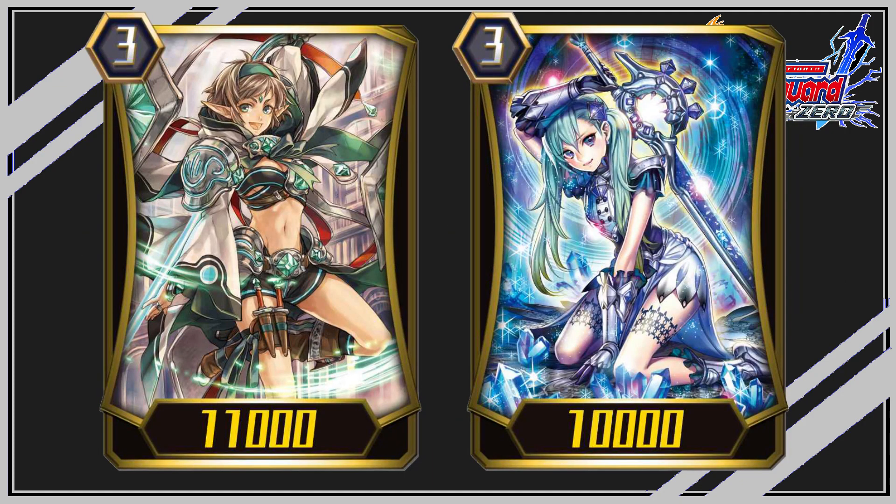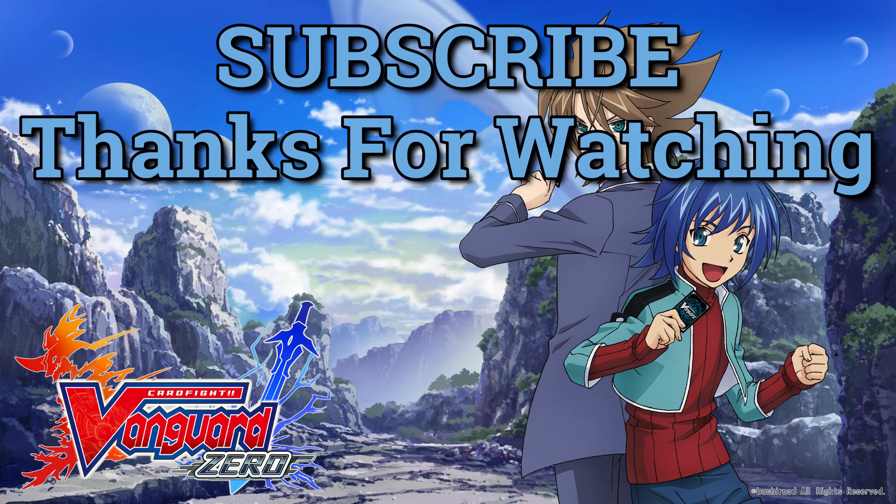Grade 3 replacements: you can use Camille for making it easier to activate Evian's ability, or Julia for increasing the number of attacks in a turn. Thank you for watching my Jewel Knight Evian deck profile, and comment if you are excited for G.